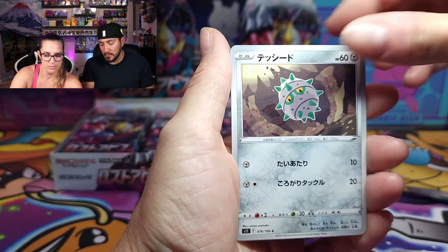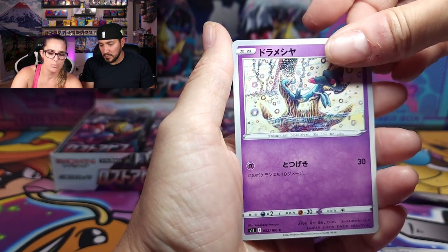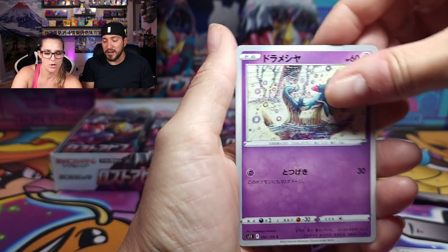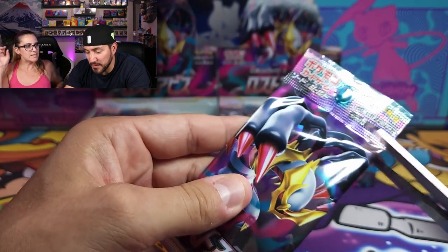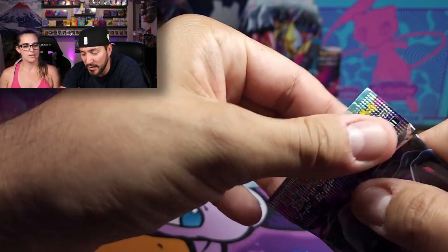We got a Magcargo, there's the Farfetch'd, little Fletchling, and there's Dragapult — wait, that's Dreepy actually. So what's the other one? Dragapult. And Dracloak has one Dreepy on it, while Dragapult has two little babies on his. And I got the holo Sableye.